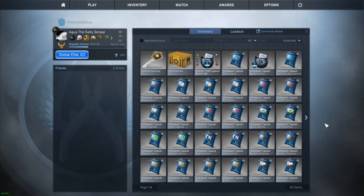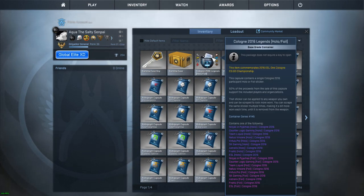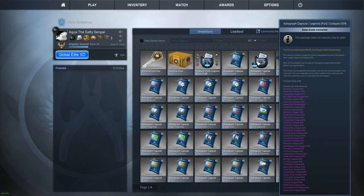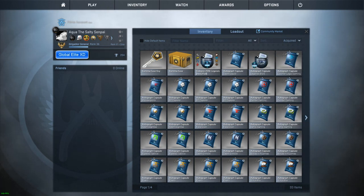Hey guys, how's it going? Today we are back on CSGO and we're going to be opening a bunch of capsules — some of these Cologne 2016 Legend foils, autograph capsules — and we're going to open a case. All this together is only about $20.